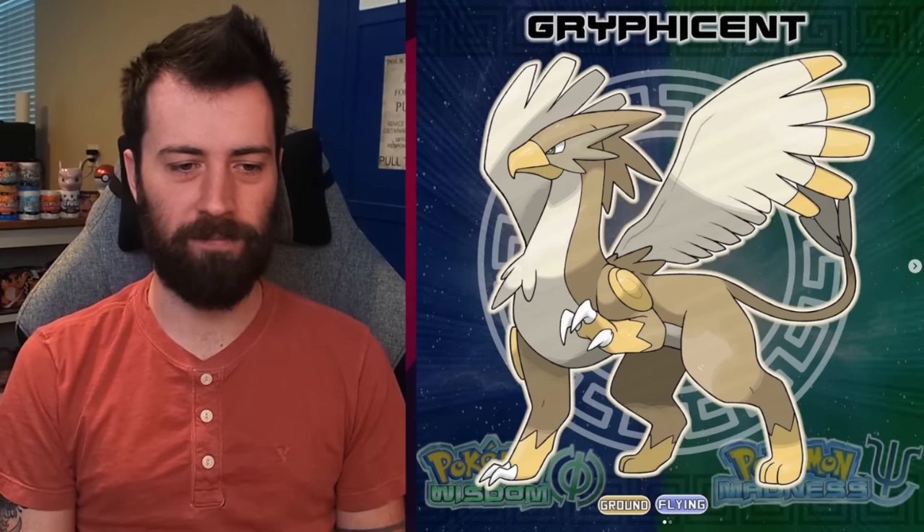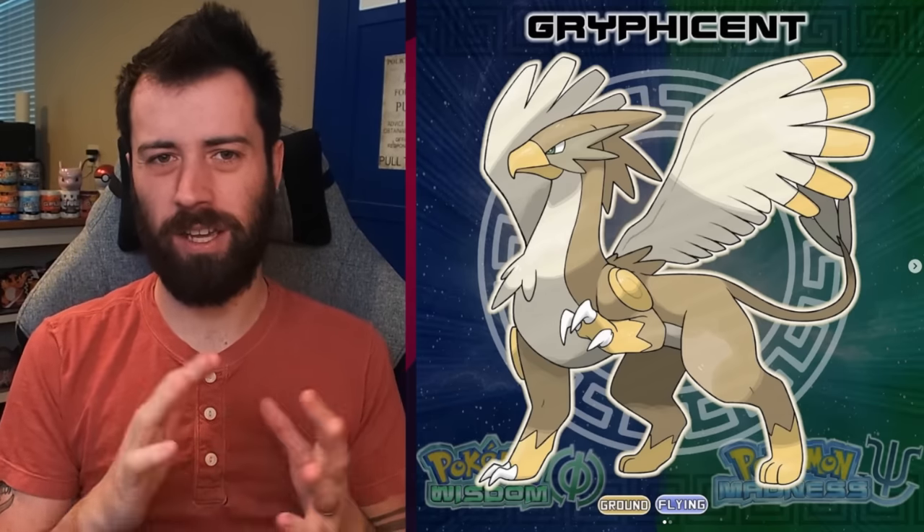I like the Ground Flying type — such a sick type combo. Gligar and Gliscor have that, and it's such a fun combo. There's a lot of really cool immunities, including immunity to electricity. Next up, we have Carriado — the Chariot Pokémon, Ghost Ground type. I think this is as menacing as hell. Gives me Spiritomb vibes — like a Spiritomb possessed a freaking chariot. I love the angular patterns on the face. Very, very Grecian — Ancient Grecian. He's added that onto these Pokémon, making it feel like a Greek region.